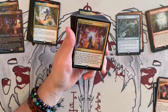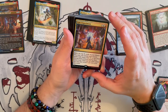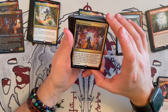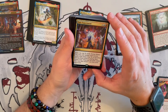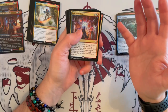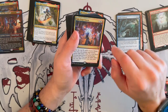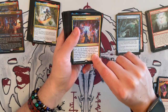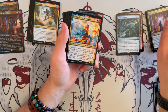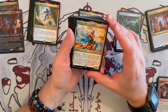Epic Experiment — X and 2. Exile the top X cards of your library; you may cast an instant or sorcery spell with mana value X or less from among them without paying the mana cost. Then put all cards exiled this way that weren't cast into your graveyard. A lot of trade-offs — if you're going to be able to play from the graveyard, then great, keep it in. If not, I would remove it. And again, it's an X cost, so you're not really storming that well.